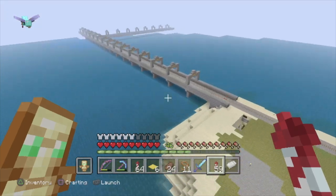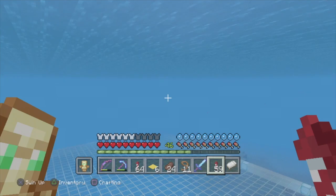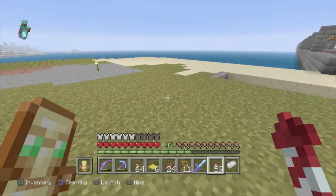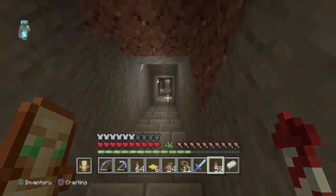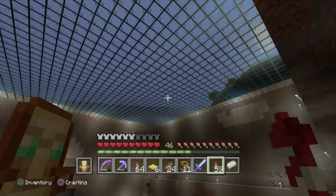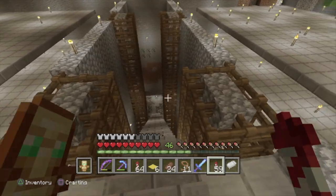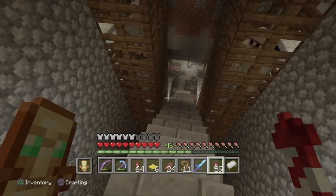One thing I forgot to show you in the last video is my giant slime farm down here. This was a very epic undertaking - one of those things where you just don't need to build a farm this big, but that doesn't stop us Minecraft players. I worked out from Chunk Base - the first time I ever used it - that there were four slime chunks in a perfect position, two on the left and two on the right, under this ocean so I didn't have to spawn-proof anything.